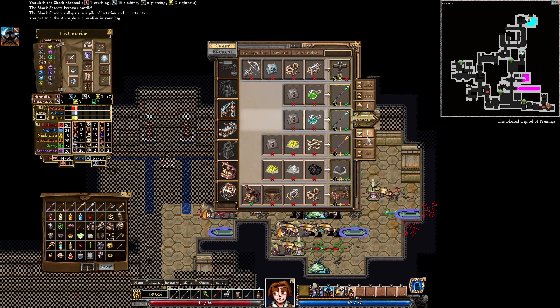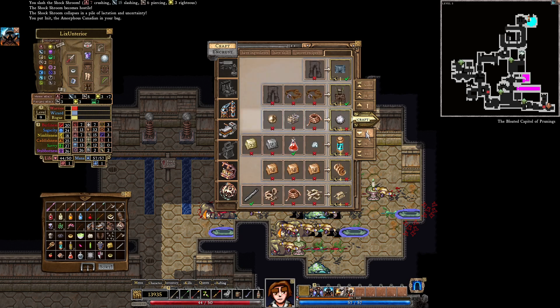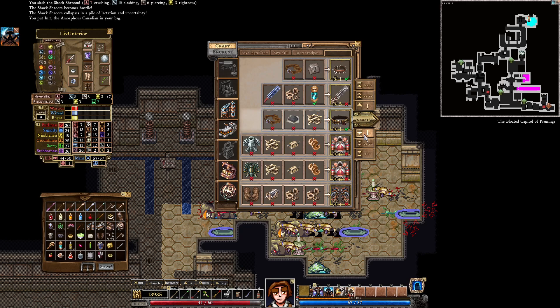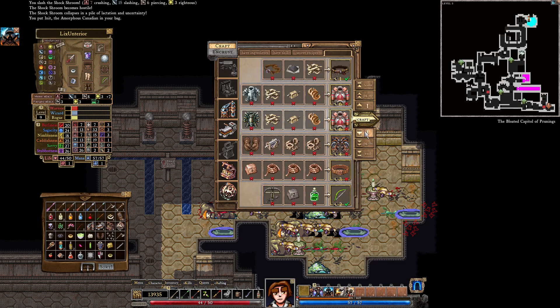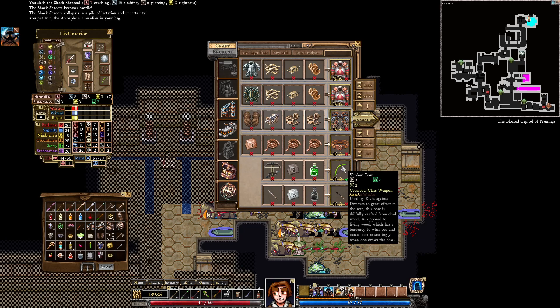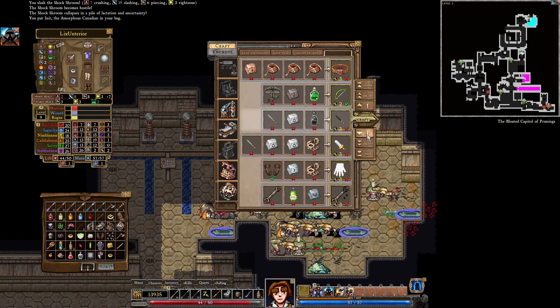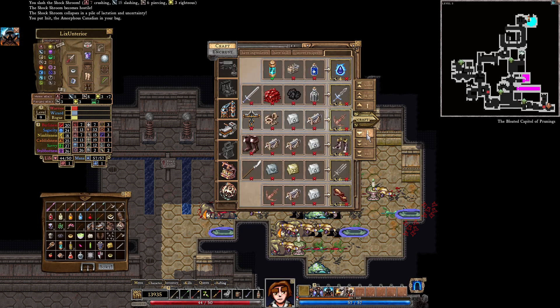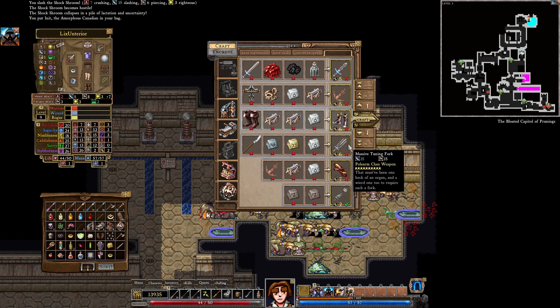We need brimstone for fire bolts — good to know. Acid flask for the ampoule bolt — not bad, it does area effect work. We can make bronze discs with bronze ingots, but it does take four tinkering. The imperial boilerplate — you need smithing to make the full plate armor. We already have the verdant bow. Bolt of squid, guys, come on. Looking for something good here. Like the massive tuning for it — that's hilarious.